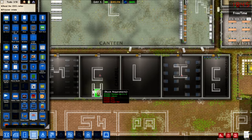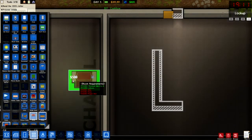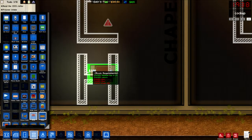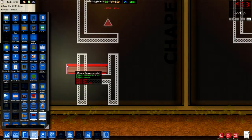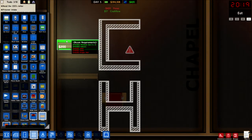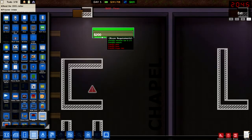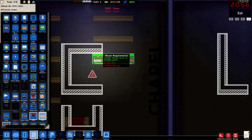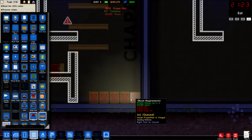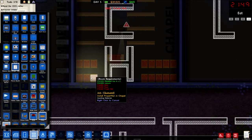We need an altar. What way is it supposed to go? Doesn't really matter I suppose, let's go here. And pews - put them in. And prayer mats, we'll put the prayer mats in the corner. There we go, we'll put some in this corner as well.